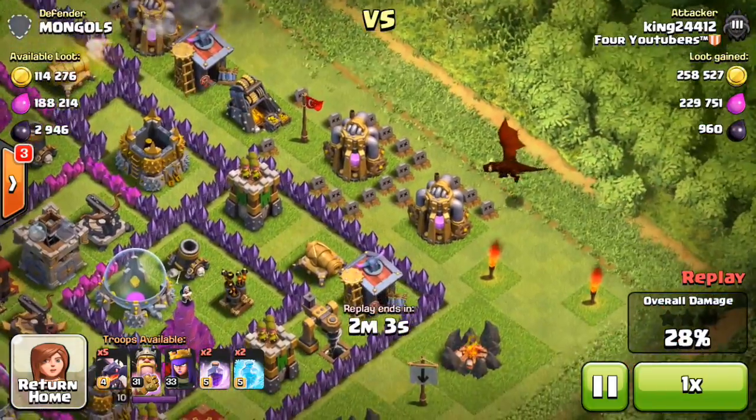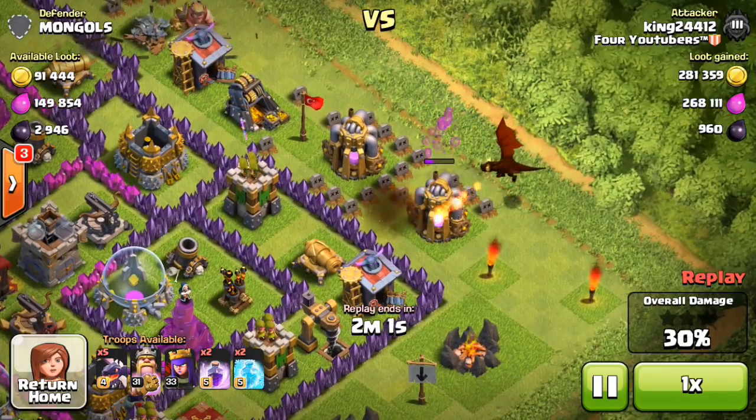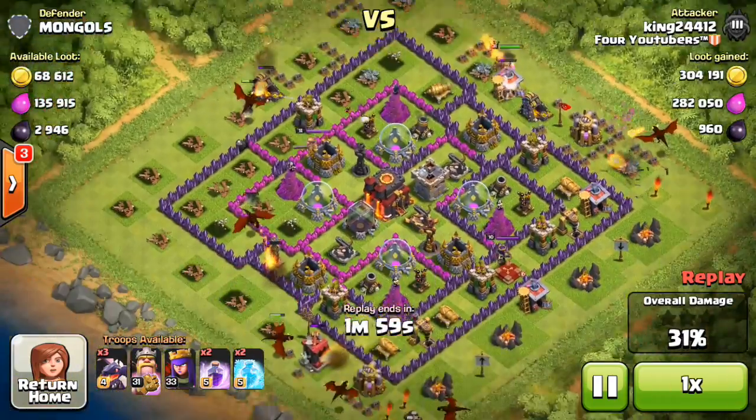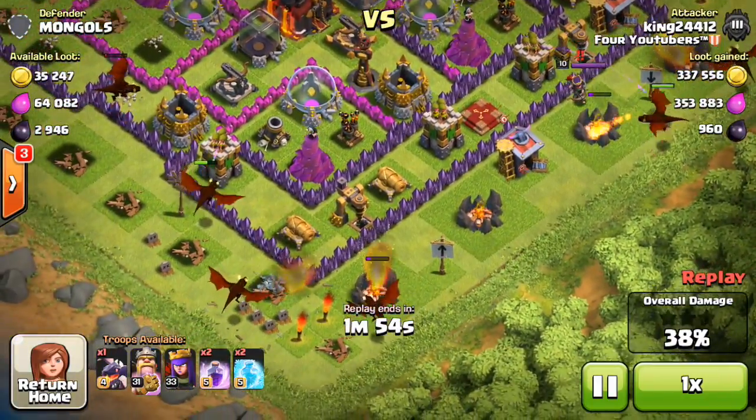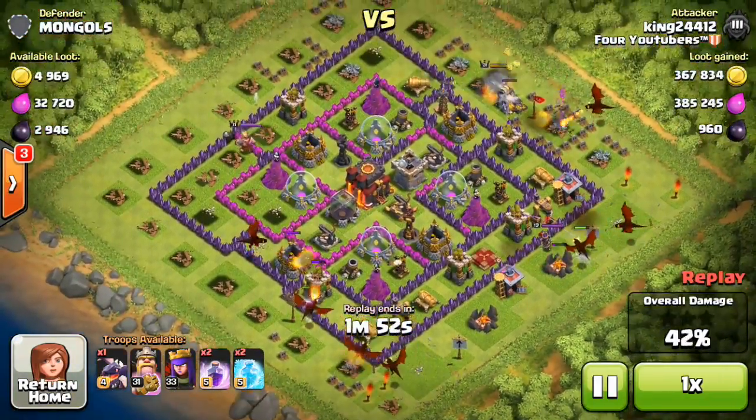PEKKAs are too expensive and too unpredictable for my taste. Dragons are unpredictable too, but if you get really good with them, they're not stupid. PEKKAs are actually just stupid — they really just don't make any sense to me. But they are OP, so anyway back to this raid.